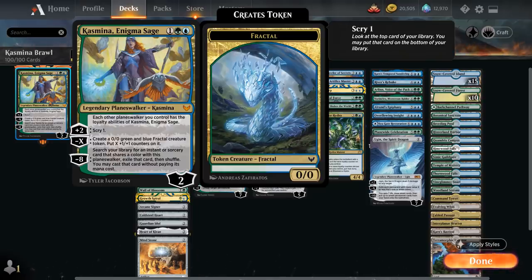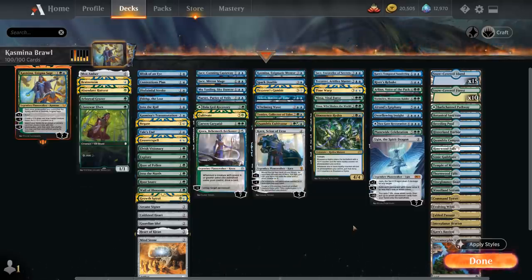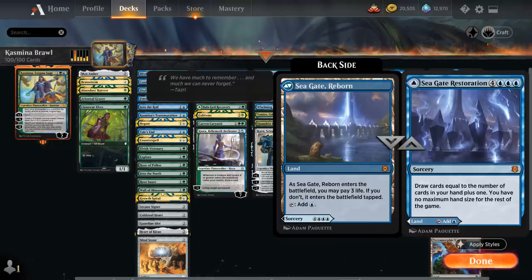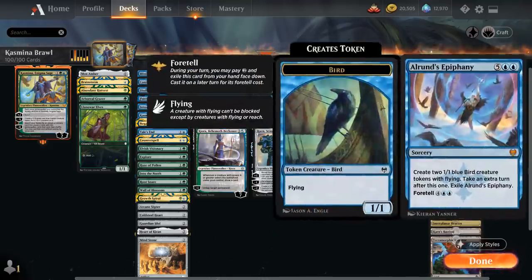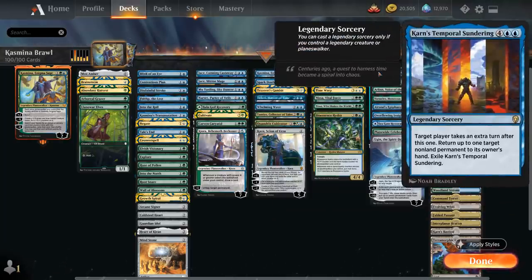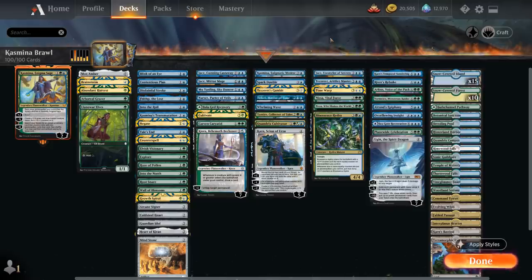We get to exile it and cast it without paying its mana cost. We've got a lot of powerful instants and sorceries to potentially cast for free, and if we can sometimes ultimate two planeswalkers in quick succession, we can maybe get the combo of Overflowing Insight to draw seven cards, followed by a Seagate Restoration to draw cards equal to the number of cards in our hand plus one. We have no maximum hand size, so that's a nice way to draw around 20 cards in one fell swoop. We can also potentially take extra turns using cards like Elrond's Epiphany, Karn's Temporal Sundering, and Time Warp.